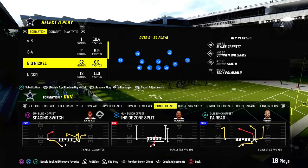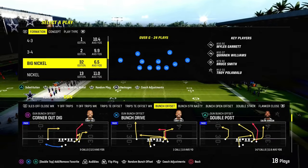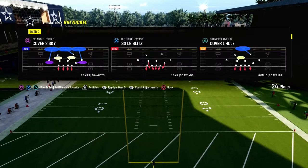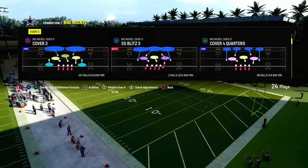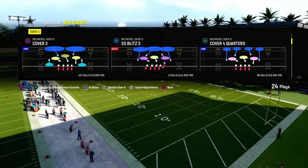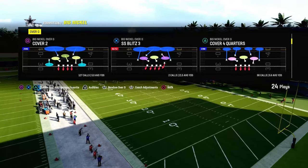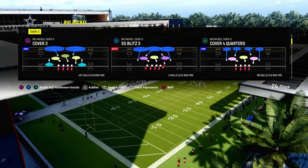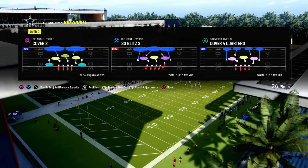Let's talk about the best five-man pressure in Madden 24 post-patch — this is after Madden killed blitzing. We're going to show you a really good blitz that I like to use right now. This is out of the Big Nickel Over G formation in the Kansas City playbook. It's also in the 46 playbook, Raiders playbook, and several other playbooks — you've got to pick which one you want.